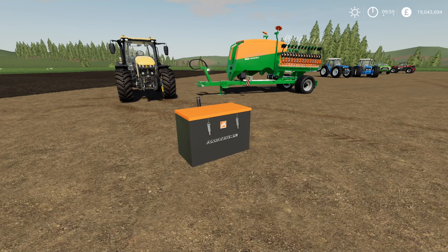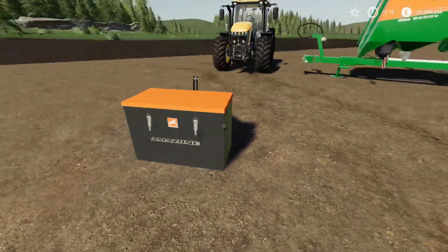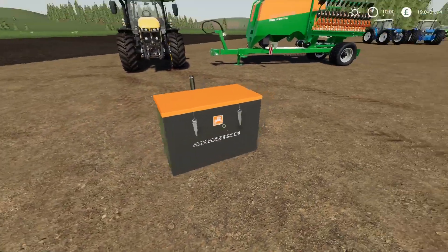In front of us we've got two mods which kind of come together. They're both by Rick Black Labelle TWD Modding. We've got the Amazon 800kg Transport Box and then behind that we've got the Amazon Citan 6000TC. Now the box has a required mod that comes with it - that's the One Hand Bag by TarkC007 and Hatchstill Mods. This is a front weight, 800kg, with a box on the front designed to take bags of seed and fertiliser.